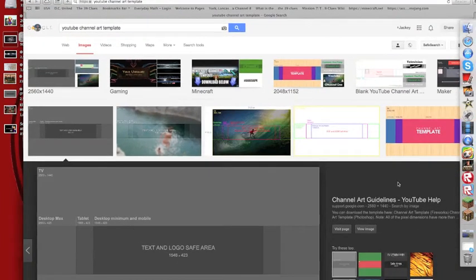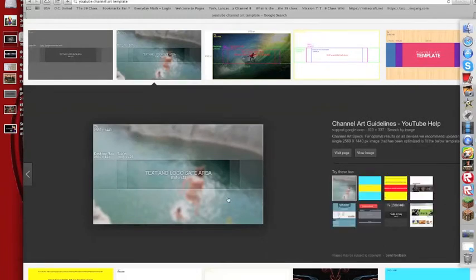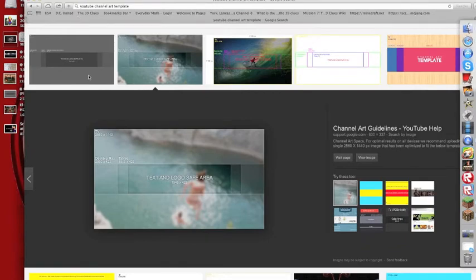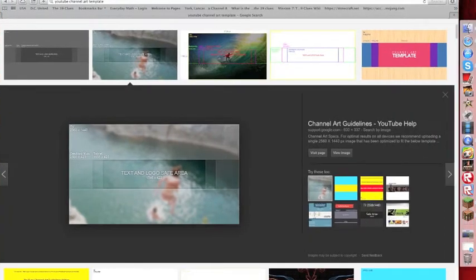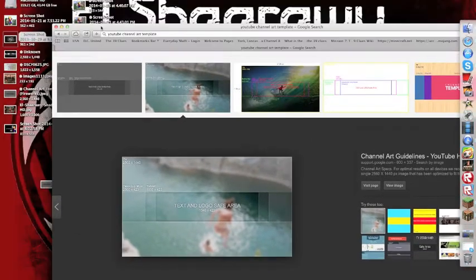The link for this right here will be in the description below. If you want to use that - I used this one because it's just slick black. Now here's the part where I'll show you how you get the Minecraft character doing poses and stuff.